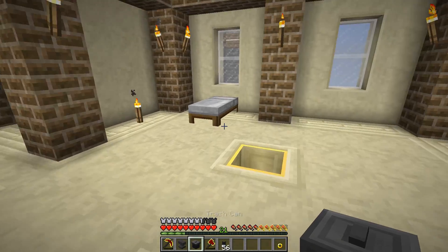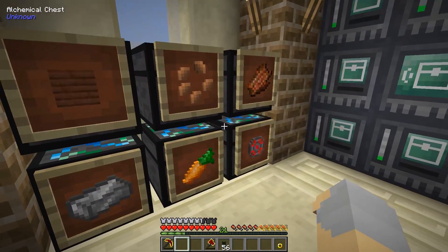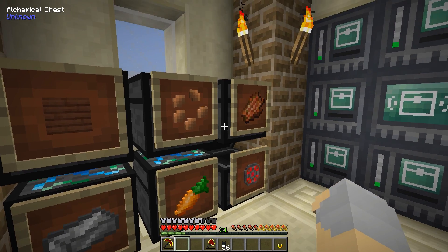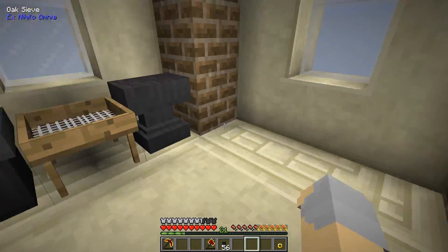I can just dump stuff in there to my heart's content. And there we go — so now I have all of this inventory space. We want to make all of these routable, which means if I shift-click something in here, it's going to end up in the system, which is what I want. So that'll do for a basic system — it's certainly not perfect, but it'll get the job done for now.